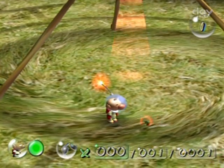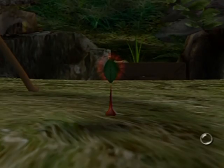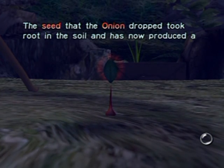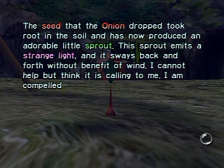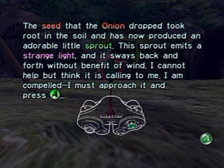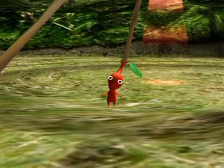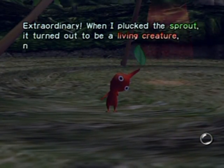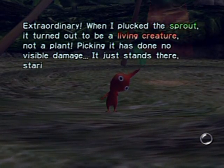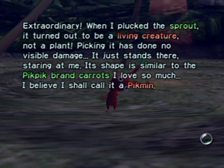And what is this glowing thingy in the ground that's coming up? Interesting. The seed that the onion dropped took root in the soil and has now produced an adorable little sprout. This sprout emits a strange light, and it sways back and forth without the benefit of wind, and I cannot help but think that it is calling to me. I am compelled. I must approach it and press A. Aww, it's so precious! Extraordinary! When I pluck the sprout, it turned out to be a living creature, not a plant. Picking it has done no visible damage. It just stands there, staring at me. Its shape is similar to the PikPik brand carrots I love so much. I believe I shall call it a Pikmin.